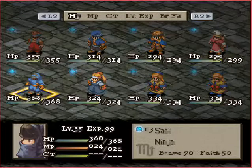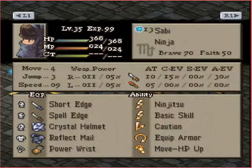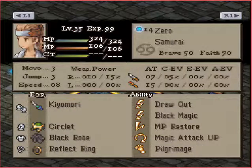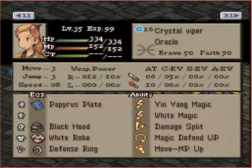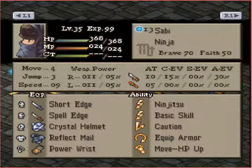Moving on to Ruroni Elmdor's team, we have Sabe the Ninja, Zero the Samurai, Pi the Needle the Oracle, and Crystal Viper the Oracle. Starting with the Ninja — he's an Equip Armor Ninja. I don't believe he has any ninjutsus; I believe he just has a few basic skills, which he'll accumulate.